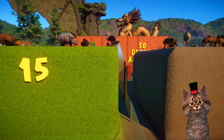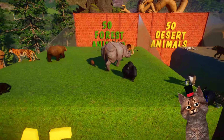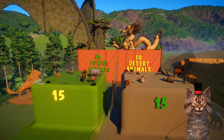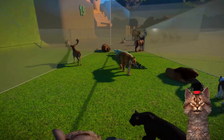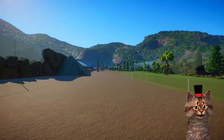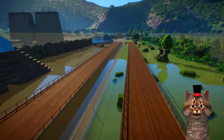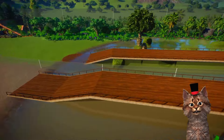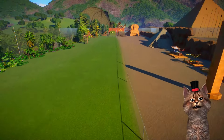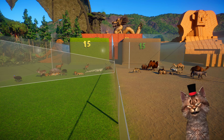And the winner is... they got the same points guys! 15 points each. So we are going to have an extra race to decide who is the winner. We have 15 forest animals and 15 desert animals. To make it faster, I made 2 bridges here so they don't need to swim - just run. Let's start the extra race - open the cage and go!